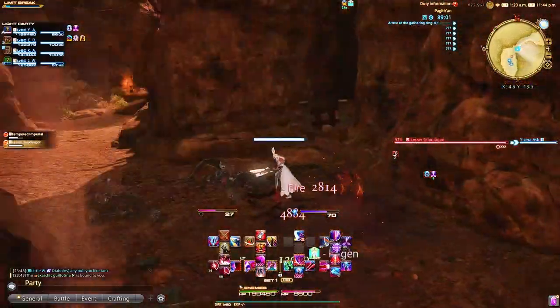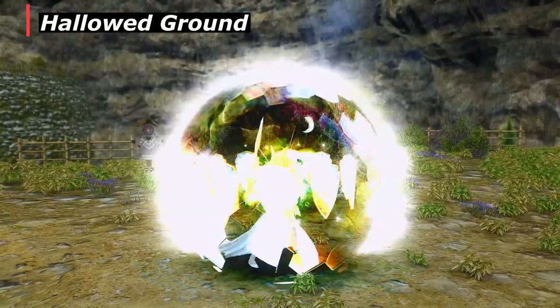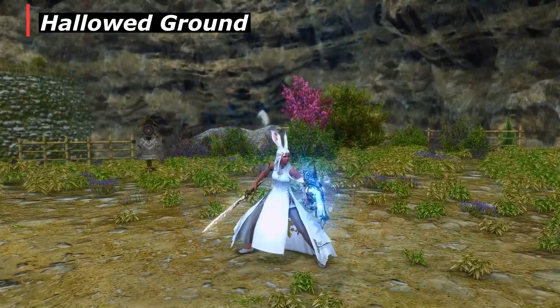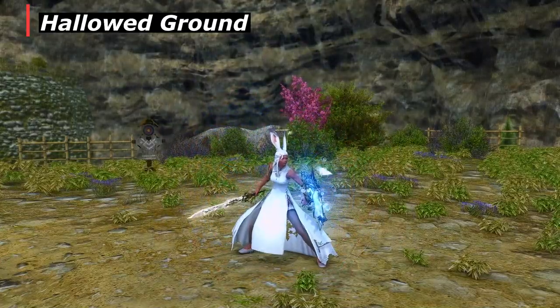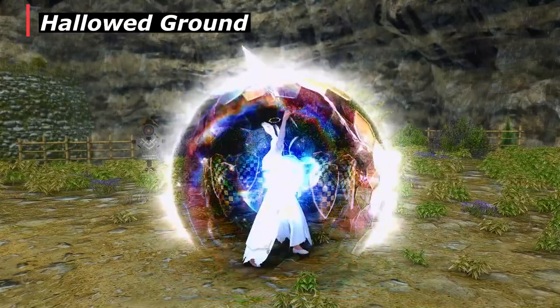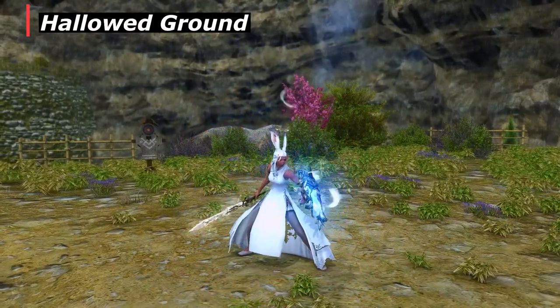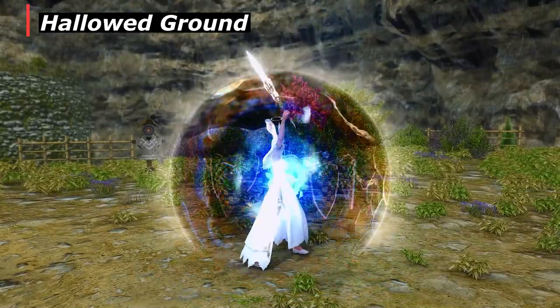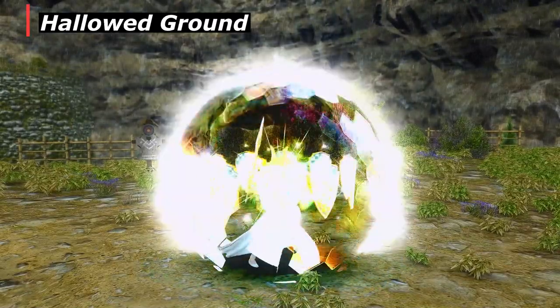Yes, I'm specifically talking to you, Dark Knights. First up, Paladin has Hallowed Ground, which renders you impervious to most attacks for 10 seconds. Very few special attacks in content are not mitigated by this, so Hallowed Ground keeps you impervious no matter when you use it — whether at the beginning of a huge trash mob pull or during an onslaught of boss attacks.